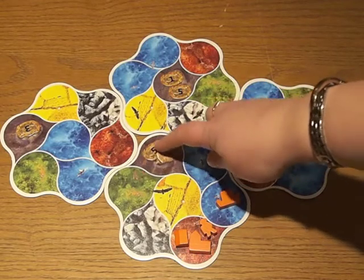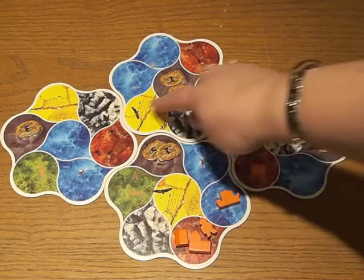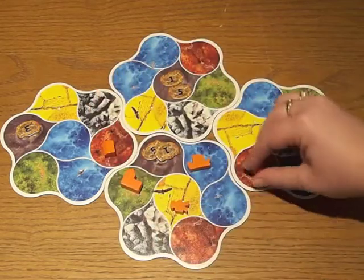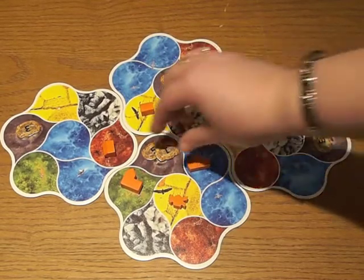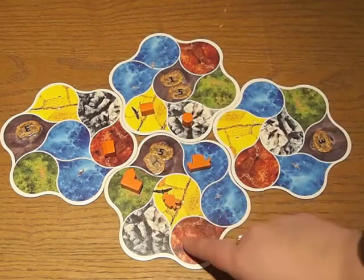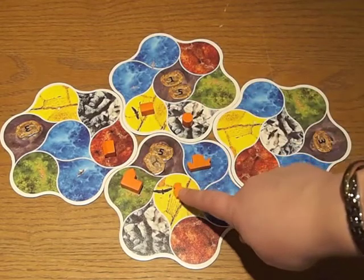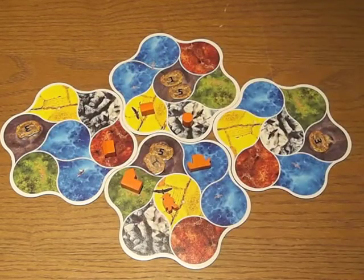Barbarian villages start with a number of victory points equal to the number of spaces surrounding them. When a village area is completely surrounded — either by your pieces or a combination of yours and another player's — those victory points get awarded to a particular player. The moment you build that last surrounding building and it's completely enclosed by your pieces, you get the victory points. There must be at least one army building in the surrounding pieces. If there's a tie between two players who have the same number of buildings, it's always the armies that dictate who gets the points — armies are the deciding factor, not the number of buildings.